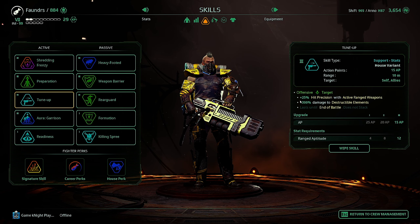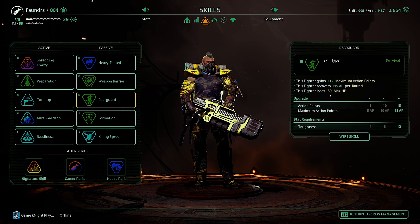Then you have tune-up which gives you higher hit precision and extra damage to destructible elements. You have rear guard which reduces your hit points by 50 but it gives you 15 maximum action points.